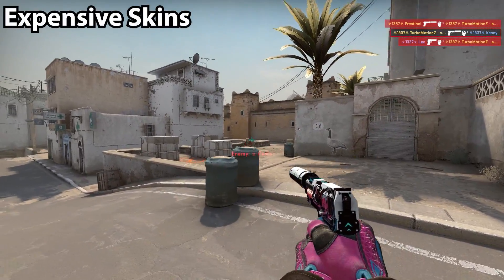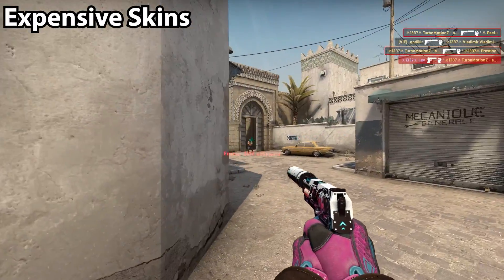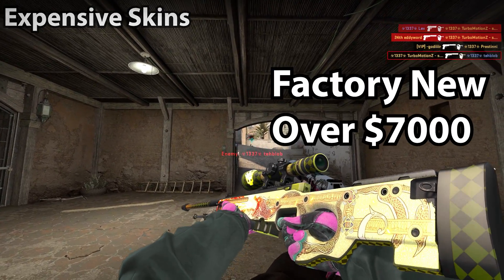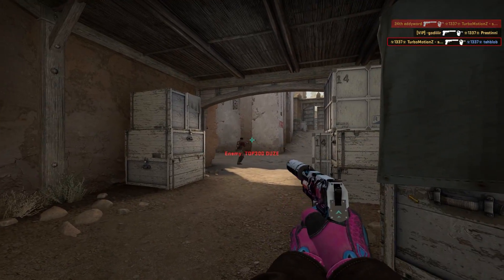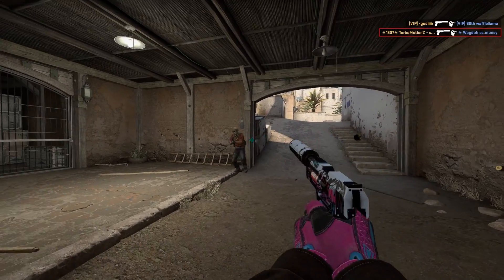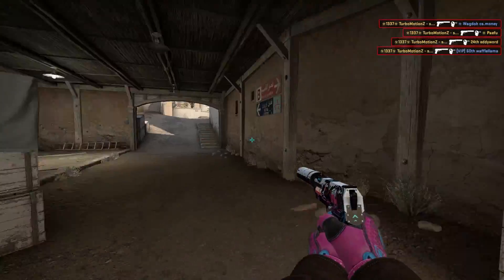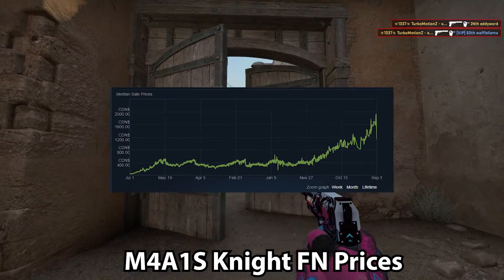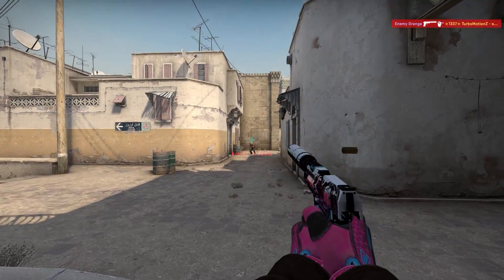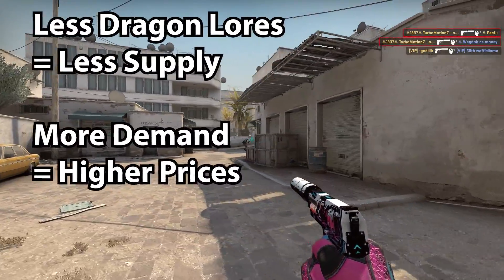Next let's talk about expensive skins. They're more expensive and harder to get but have a much higher potential for profit. For example, Dragon Lores went from $1,500 for factory new to over $7,000 in just a couple of short years. The main reason was Chinese collectors, and also because Dragon Lores stopped dropping after the last operation so the circulation is finite. There's only a certain amount in existence. Also, accounts that get trade banned take Dragon Lores out of circulation permanently — every Dragon Lore that gets trade banned causes the remaining ones to go up in price.